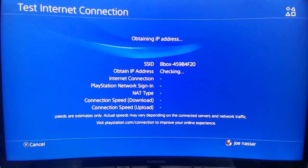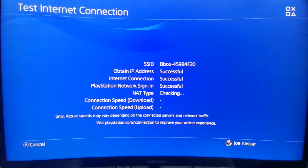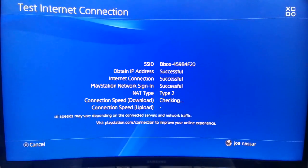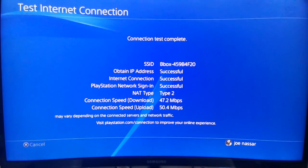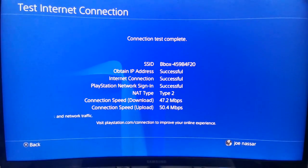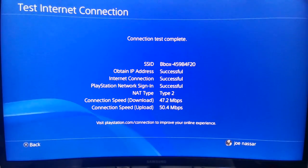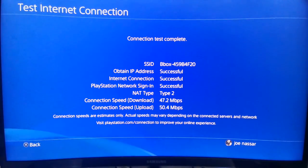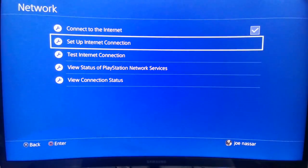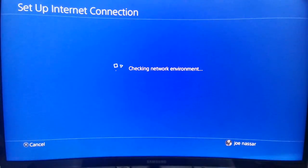First, we're going to do a quick test connected via Wi-Fi. For the rest of the video I'll be connected via an Ethernet cable because it always helps you get a stable ping and faster connection. As you can see, connected on Wi-Fi the router is about two meters away from the PlayStation — very close — so I have full signal strength. These are the results I get.